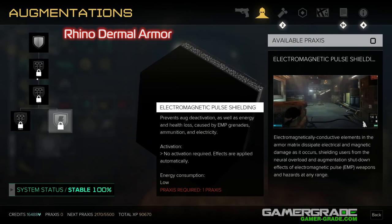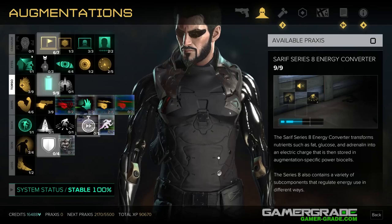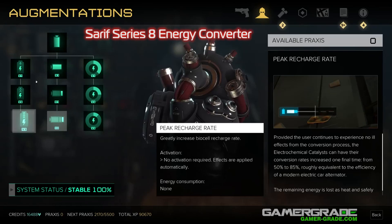Sarif Series 8 Energy Converter. Jensen's special weapons, takedowns, and abilities all require energy to perform. This line of augs gives you a larger pool of energy to pull from, a reduced delay before each energy recharge, and an increased rate of energy regeneration. The Peak Recharge Rate upgrade should be installed first, and then the Quick Recharge Delay upgrade second. And finally, given enough praxis, the Ultra Capacity Bio Cells upgrade. This line of augmentation upgrades presents obvious advantages for both the stealth and combat based operative.